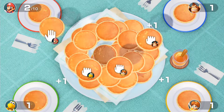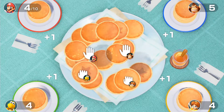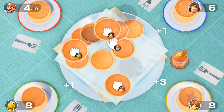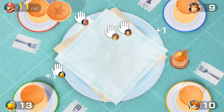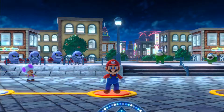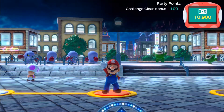Next minigame is Can't Take a Pancake, where we need to get about 10 points. I highly suggest going after the Star Pancake. That was really close — if one of those opponents had snatched it off us, we'd have gotten screwed over.